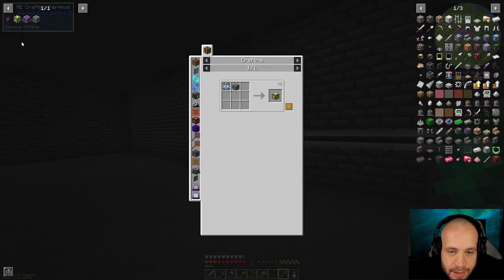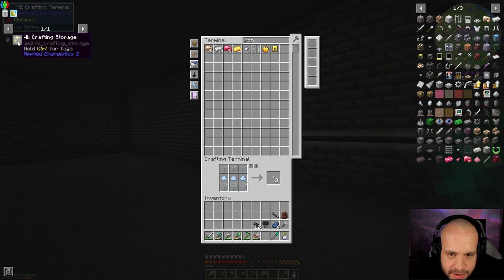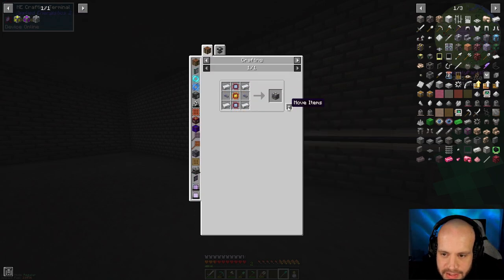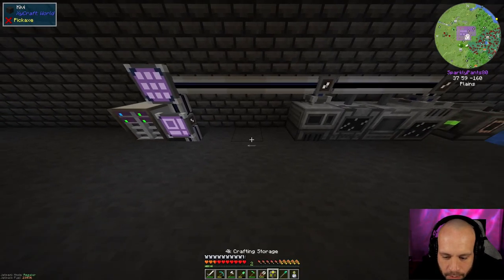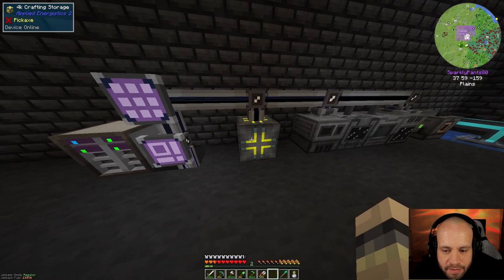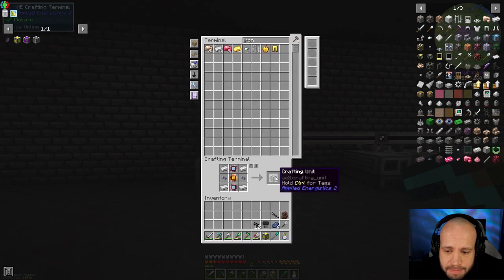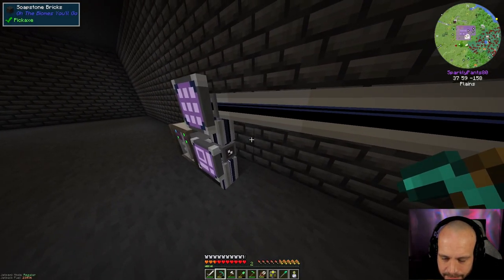This goes back in to craft. To make the crafting storage we need one of these. I need to make some quartz fiber because I turned all mine into covered cable. Then we make the fiber and the covered cable and we've got our 4k crafting unit. Now I could just stick this on the line, but the problem is it can only do one crafting job at a time. To use the full 4096 bytes, there are co-processors — I need to combine one of these with an engineering processor.